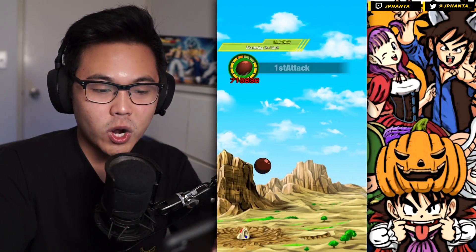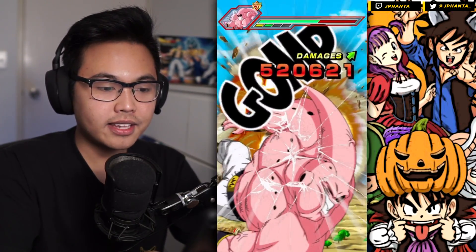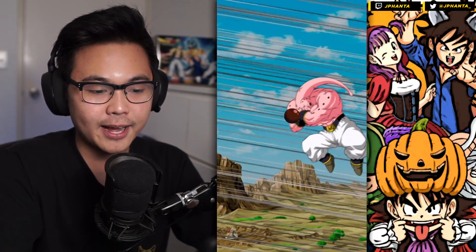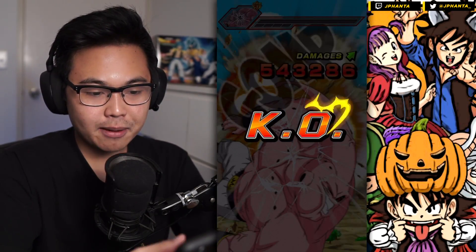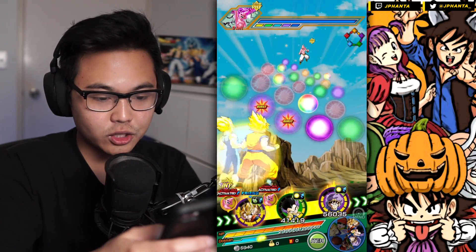We're only activating Shattering the Limit as well, and he has not taken one hit yet — just wanted to flex that. The damage is 520,000, we get an additional super attack raising our attack, that's 714,000, and 543,000 damage as well. Now on to Kid Buu, which super attacks every single time.